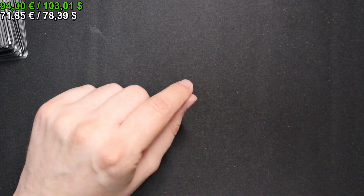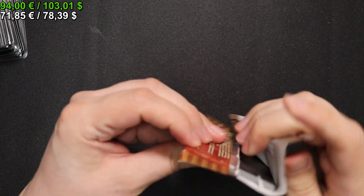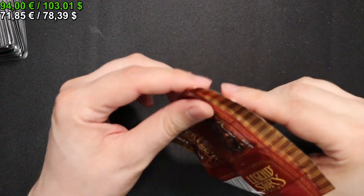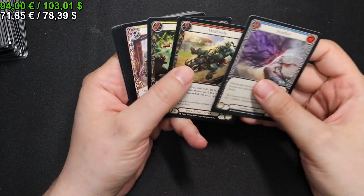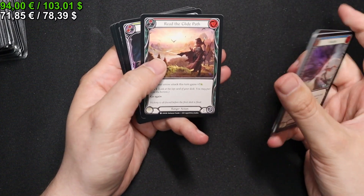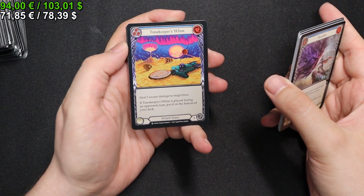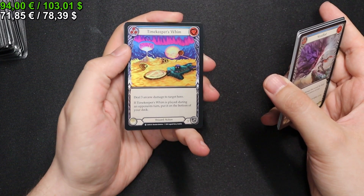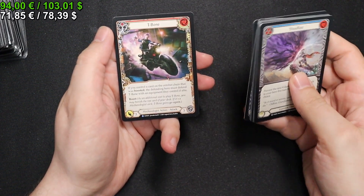Moving on to the second to last pack. A Wild Ride, Rotary Ram, Ride the Glide Path in Red. We have a Timekeeper Swim in Blue for our Rainbow Foil. And then we have a Talisman of Balance and a Red T-Bone.